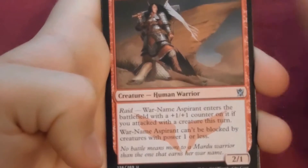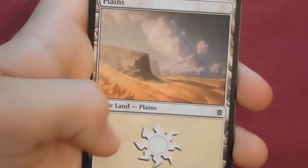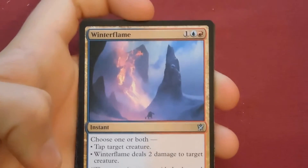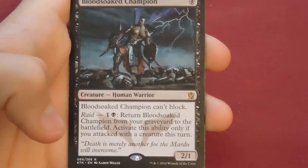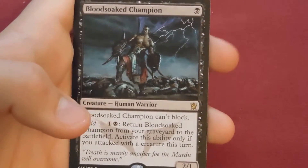Briber's Purse, War-Name Aspirant, and our rare is Howl of the Horde. No foil. Next pack: Secret Plans, Winterflame, Kheru Bloodsucker, Temur Charger, and the rare is Bloodsoaked Champion — very cool card. One black, Bloodsoaked Champion can't block. Raid — one colored mana black: return him to the battlefield. Activate that ability only if you attacked with a creature this turn. Very cool, very swag.